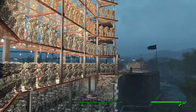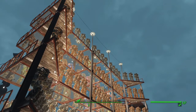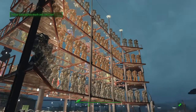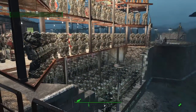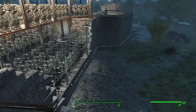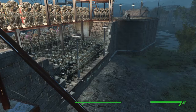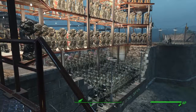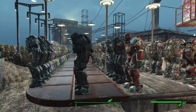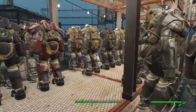This section here is all Brotherhood of Steel armor. The silver-gray ones are the mod twos, the brownish ones are mod ones. I named that little display the Steel Curtain — I figure the Brotherhood of Steel and maybe an homage to the Pittsburgh Steelers' Steel Curtain. Over there too are our buildings in the background.